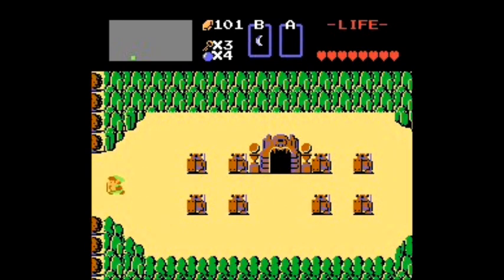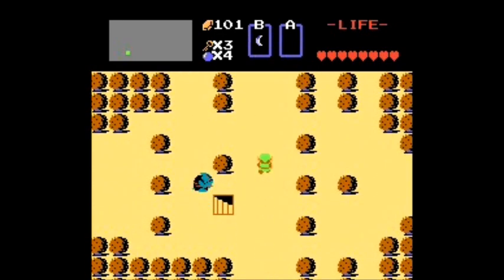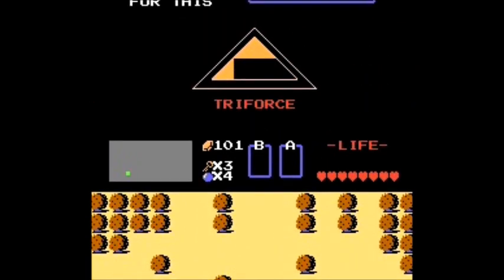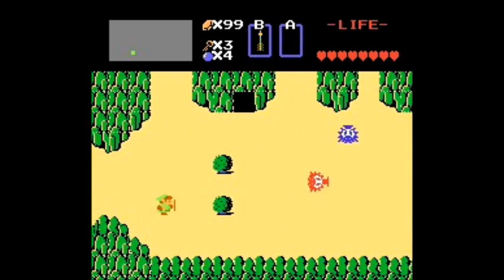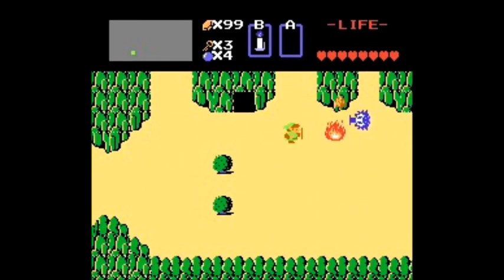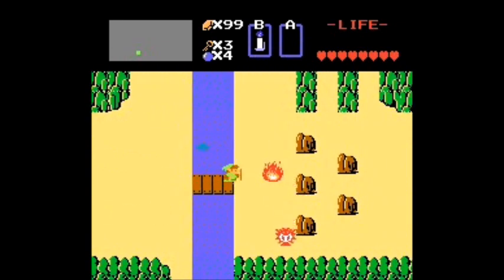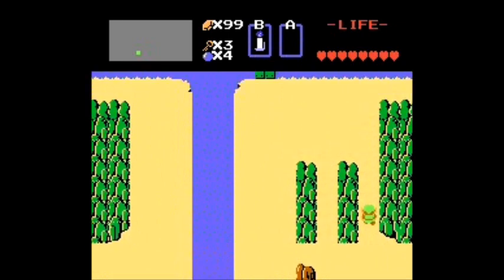Actually, I think level 4, if I'm not mistaken, is the one on the Lost Hills. So who's level 5? No, level 4 is the one on the island. So we do need that. We need to get more bombs, at least. We need to find the nearest place that has bombs, and let's not waste any more money trying to do that. I think the one on the corner of the lake — the giant lake — has bombs.